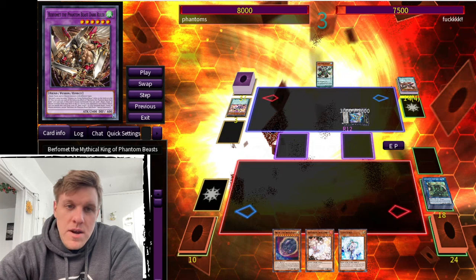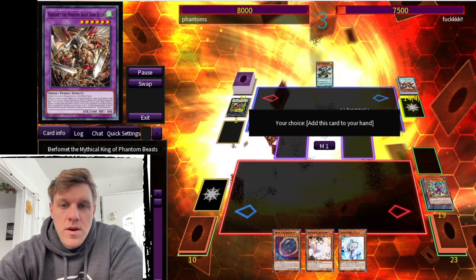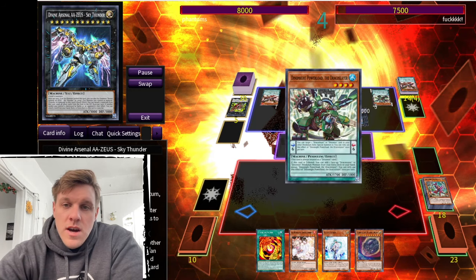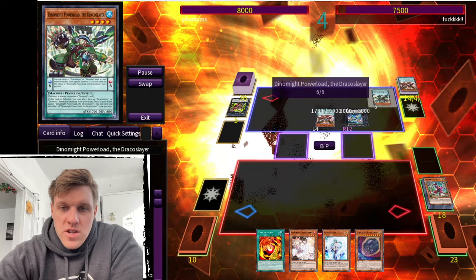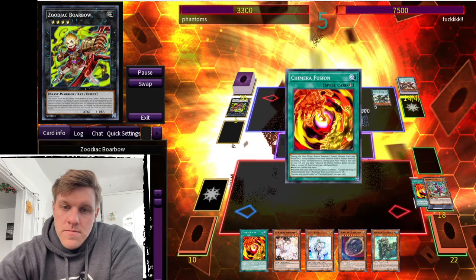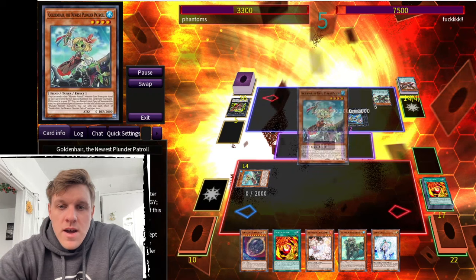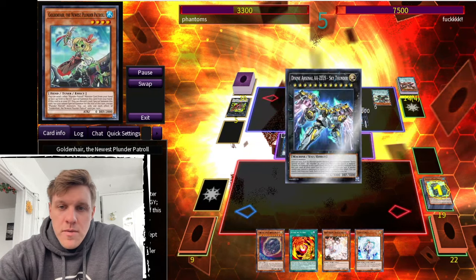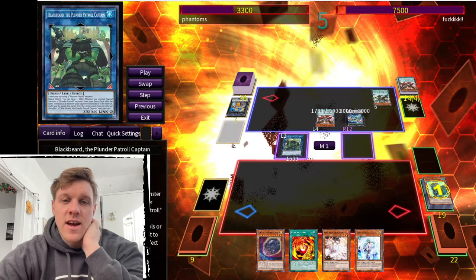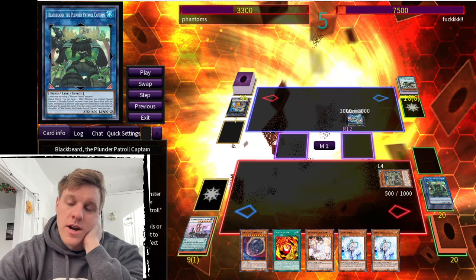He goes into a ton of Zoo cards and has six materials on Zeus. He uses it to wipe the whole board — I wanted to Nib it off but I'm locked into Plunder names, so I can't activate Nibiru. That was my fault. He special summons Fenrir and burns a Zeus material. Zeus clears everything and I'm forced to pass turn on three hand traps plus Chimera Fusion. He makes a pendulum play, summons Ignis, and attacks with Zeus. I draw Whitebeard for turn, add back Chimera Fusion, and since Golden Hair is in grave I can summon it — so I normal summon Whitebeard and go into Blackbeard.